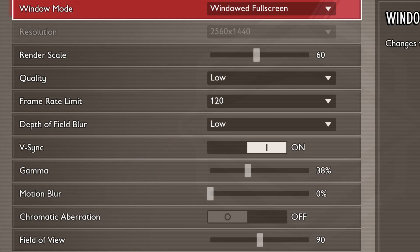Render scale is a crucial setting. I recommend setting it to 60% for a balanced experience, as it significantly impacts performance. A lower value here can give you more frames per second, making the game smoother.